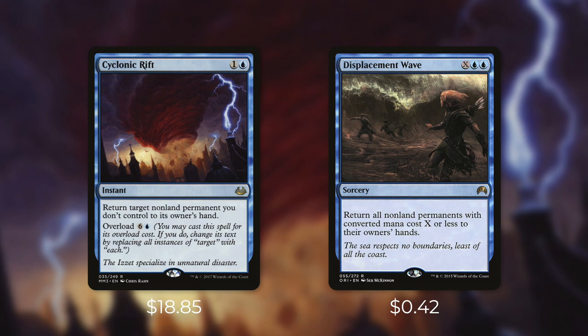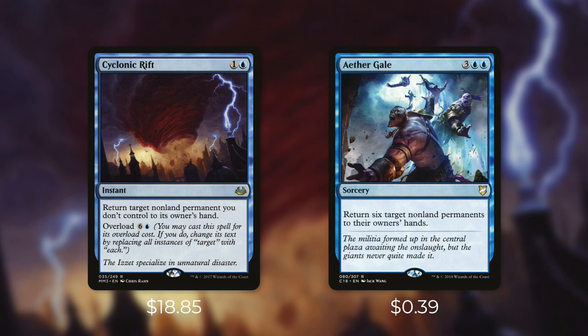Next up, there's Displacement Wave, which comes in at $0.42. It's a sorcery for X blue blue and it says return all non-land permanents with converted mana costs X or less to their owner's hand. So this is going to mess with everyone's board, but you can determine that X value. So in a way, this can be a one-sided board wipe in the right situation with the right deck. If you've got a lot of permanents that have a high converted mana cost, you might just be able to bounce everyone else's stuff but your own. This is definitely more situational than Cyclonic Rift though, and again, at sorcery speed.